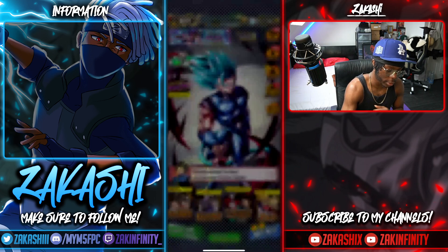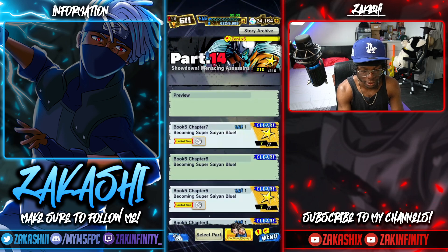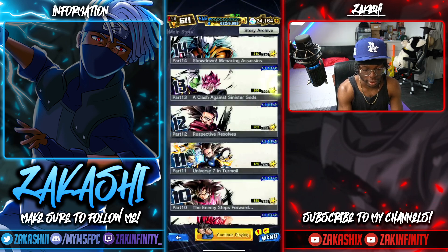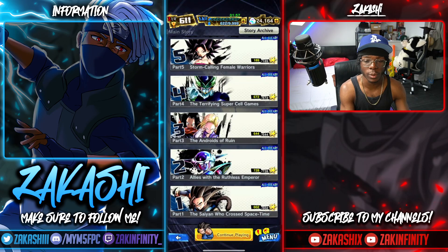What you're going to want to do is go to Story Mode, go ahead and open that, and you just want to play all the way to Book 5, Chapter 7. Now you can see there's a lot of stories to play through, but there's a lot of Chrono Crystals to get along the way as well, so enjoy the journey.